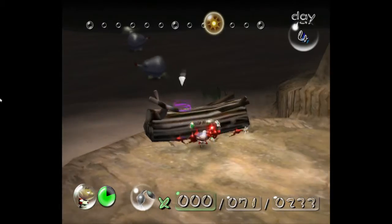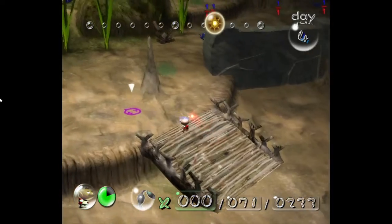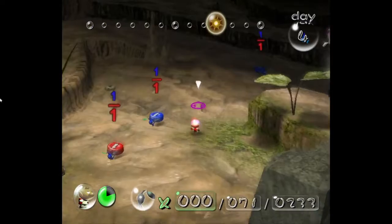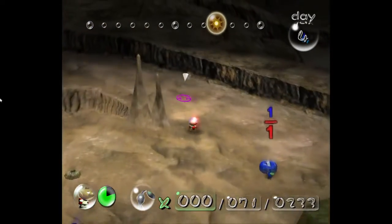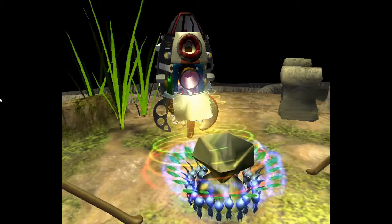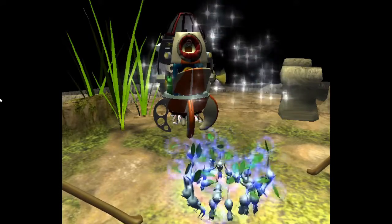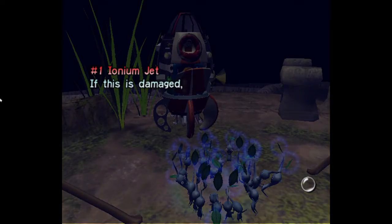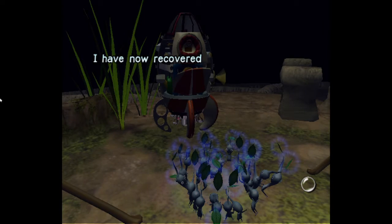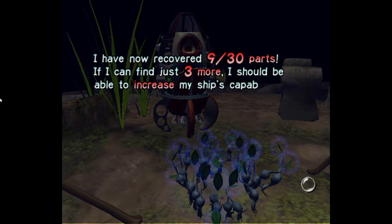You have to be extremely intelligent to even know a bit about rocket science, and this guy knows enough to repair an entire spaceship, which is kind of incredible. Number one Ionium jet — if this is damaged I'll be in dire straits. I have now recovered 9 out of 30 parts.